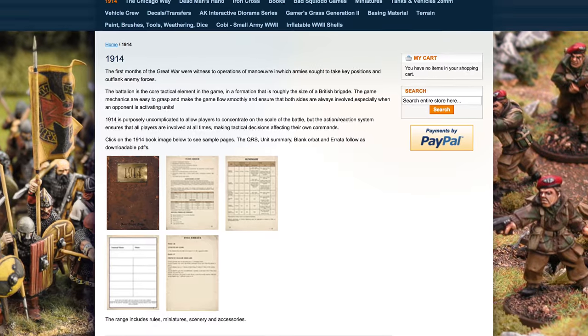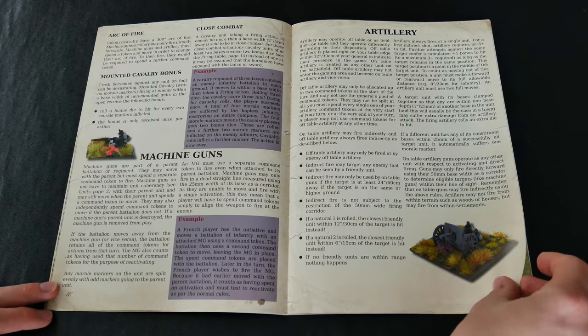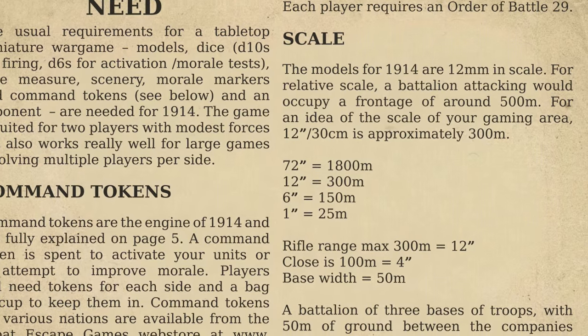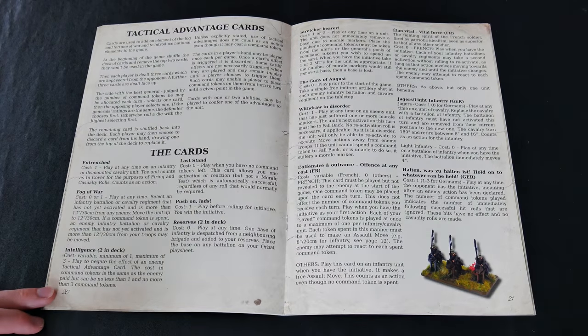This book not only contains all the rules needed for the game but represents each rule very clearly and with simplicity. There are elements of adaptability to other figure scales, with 6mm, 10mm, and 15mm being obvious choices. It may also be possible to use larger miniatures by keeping the actions at the battalion level or using a much larger table.